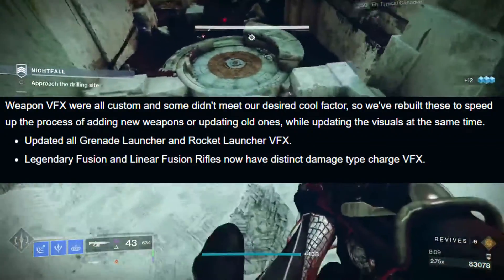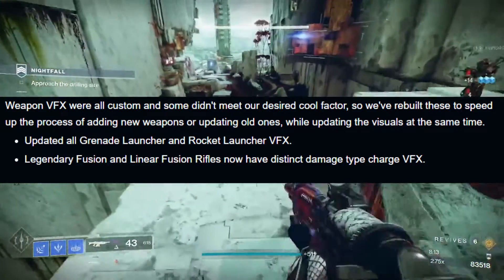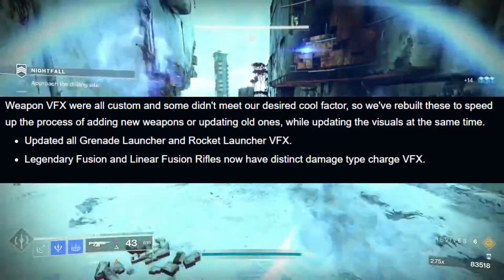Visual effects changes: grenade launchers and rocket launchers will have new visual effects, and legendary fusion rifles and linear fusion rifles will now have a distinct damage-type charge visual effect.